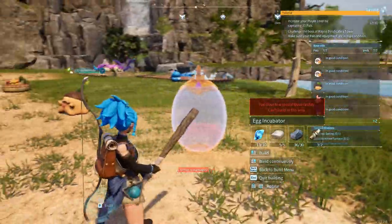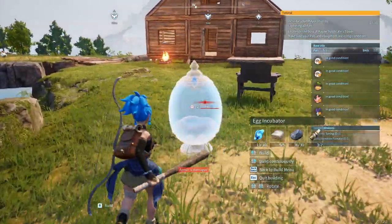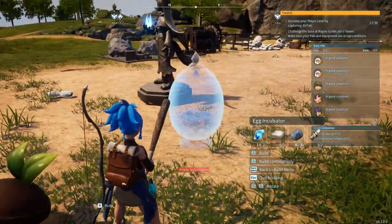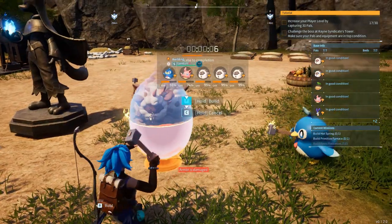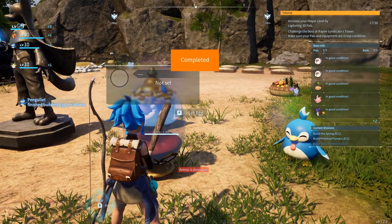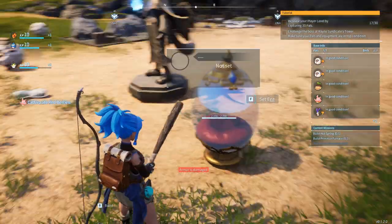I'm not sure where I should place this egg incubator. I kind of want to place it outside. Let's just place it right over here nearby this statue — why not! Let's build this incubator together: four, three, two, one — and it is done! Now we can finally start placing some eggs inside.